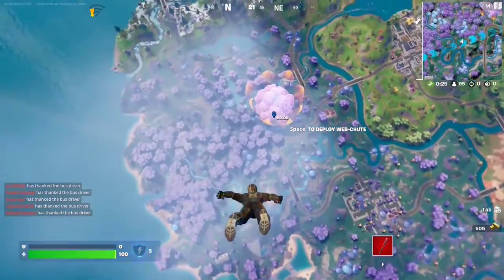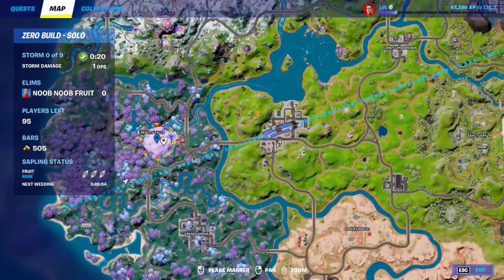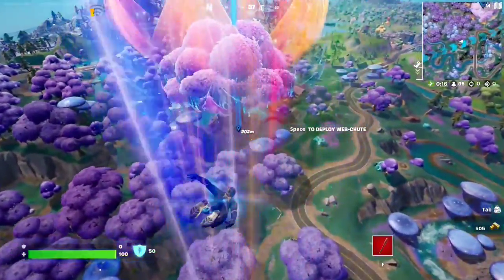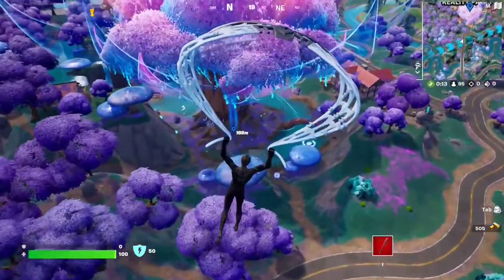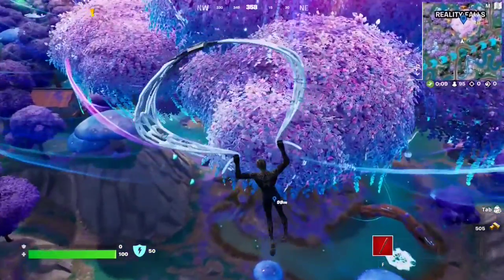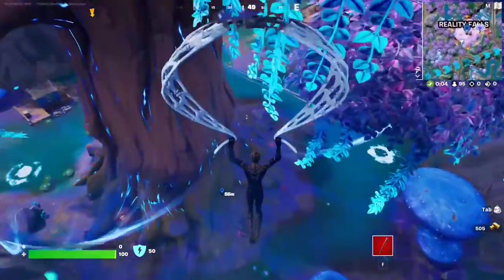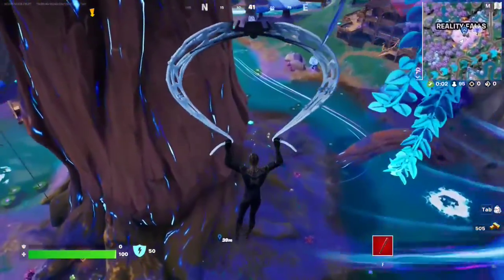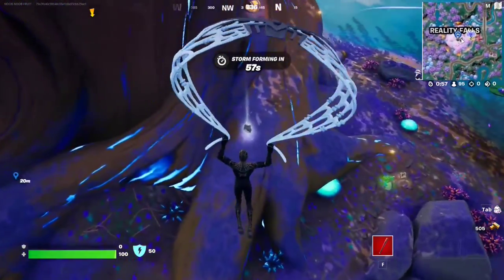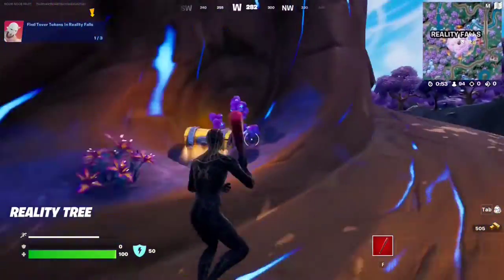For this Snap quest, you have to collect Tovar tokens at Reality Falls — sorry, not Reality Reels. Just make your way to the giant tree. Two of the tokens are going to be around the tree and the other one is hidden. Make your way right here — at the base of the tree you're going to see a branch that you can run along. This is the first Tovar token.